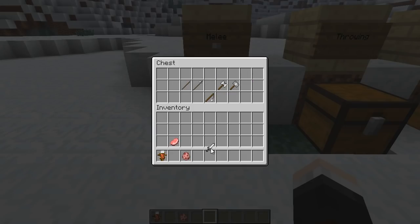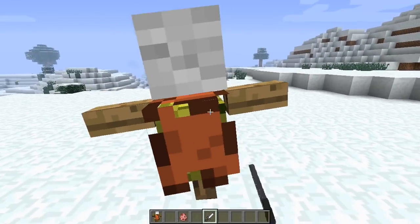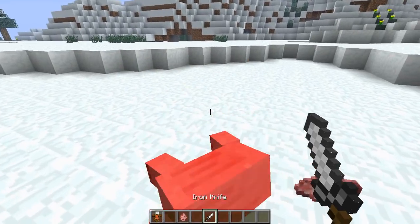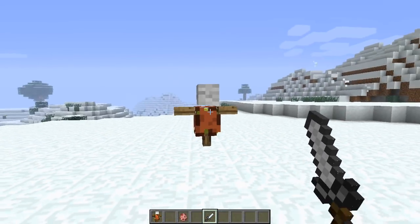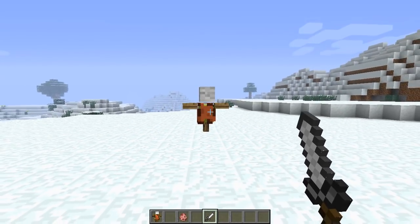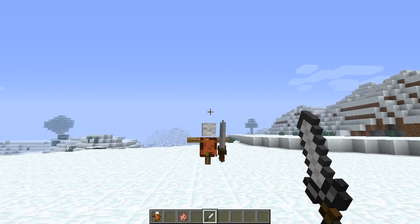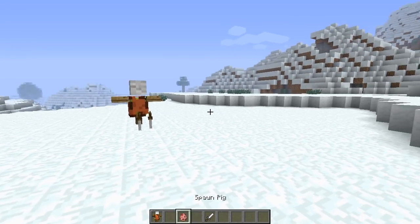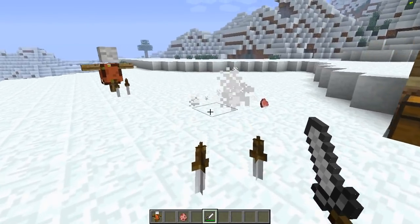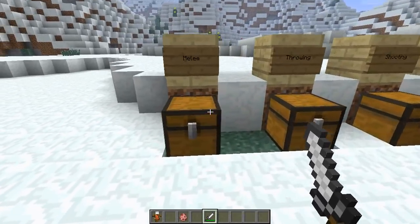Next we have the iron knife, which can be used for stabbing or thrown. The stab animation looks great, and it takes about two stabs to kill a pig with the iron version. You can also throw it — the throwing animation looks really sweet — and you can pick it back up. If you have about five of them you can just spam them out, pick them up, and repeat.